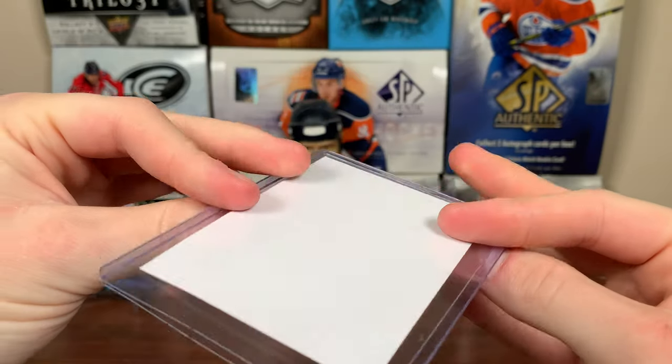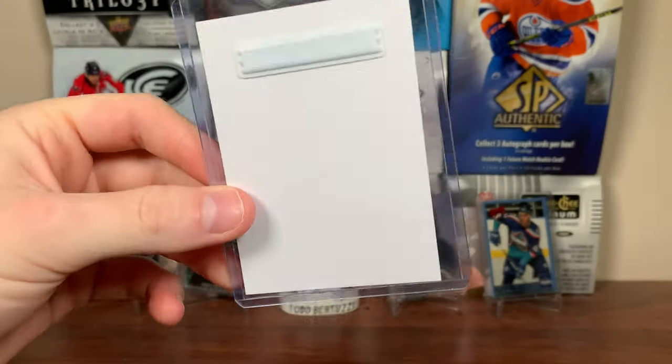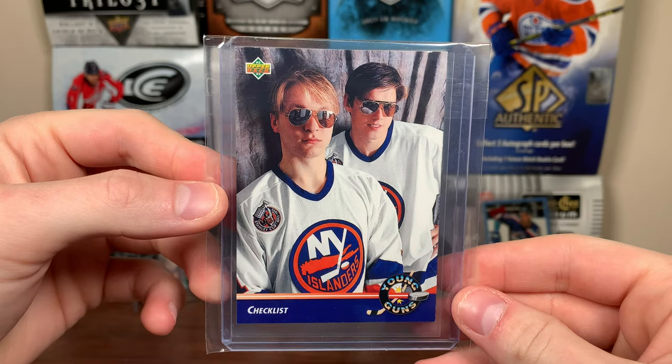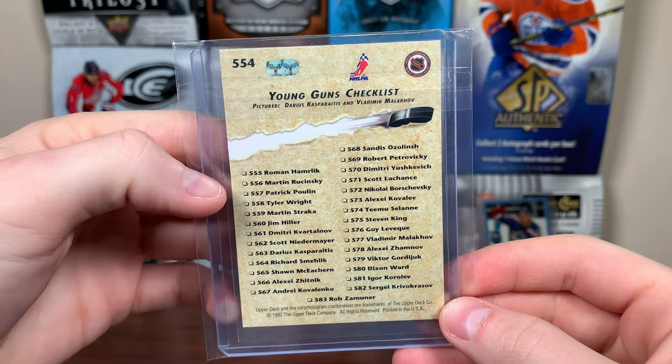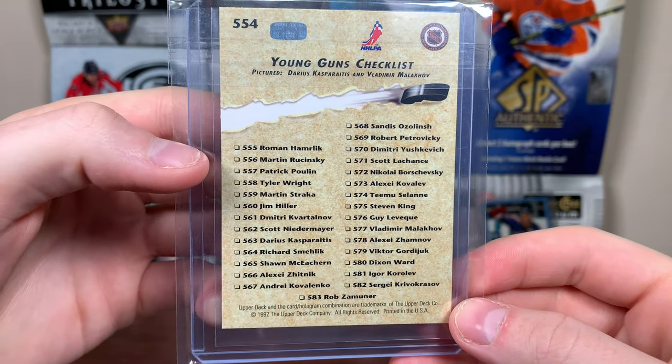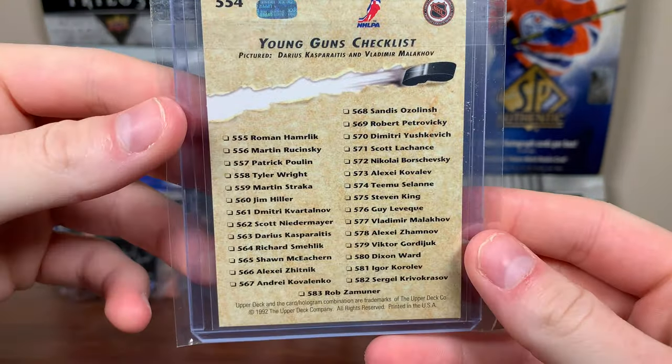We've got a beeping thing — solid, I'll take a beeping thing. And we got — is that Darius Kasparaitis? We got a Young Guns with two guys wearing sunglasses. Yeah, Darius Kasparaitis and Vladimir Malakhov. There's a Young Guns checklist for 92-93.